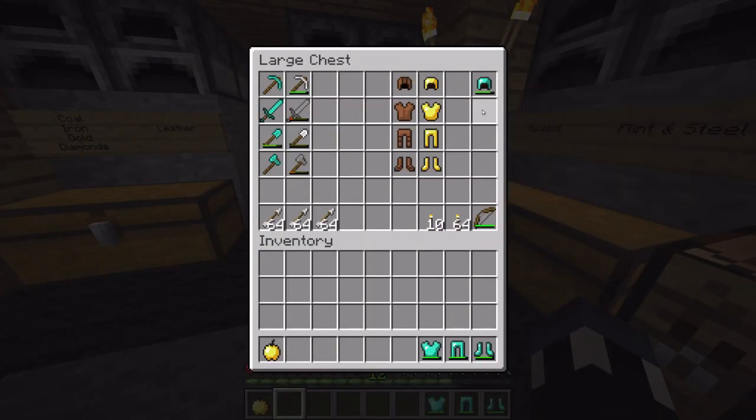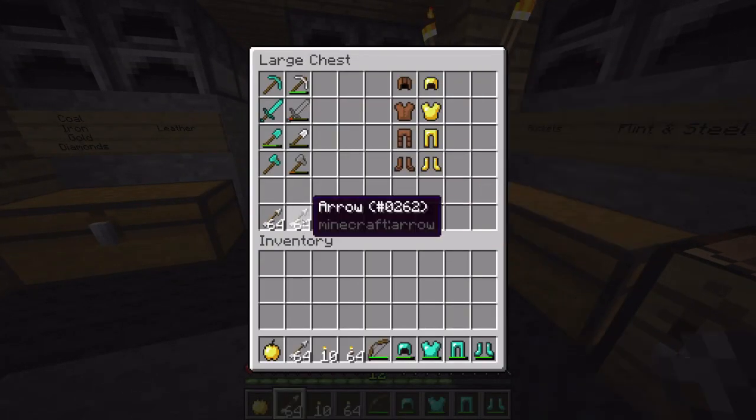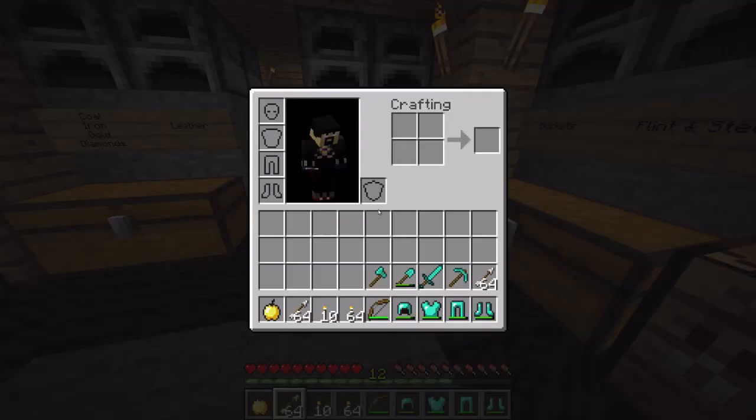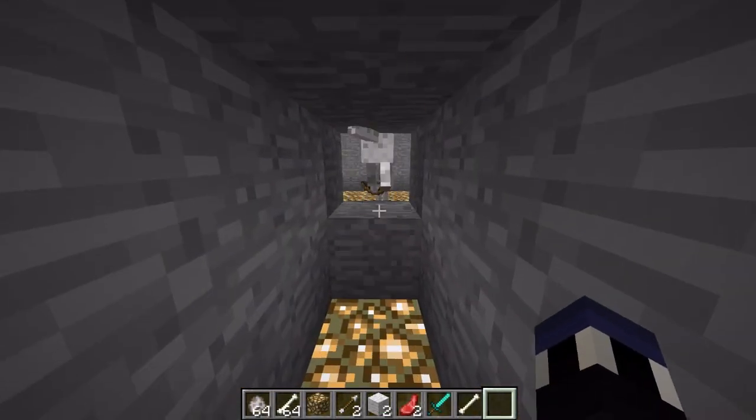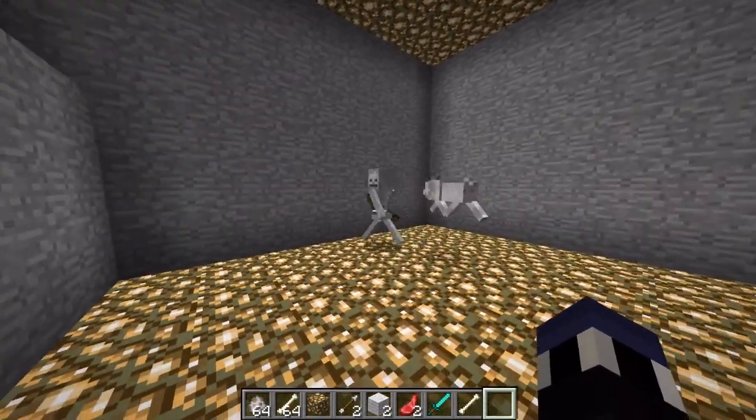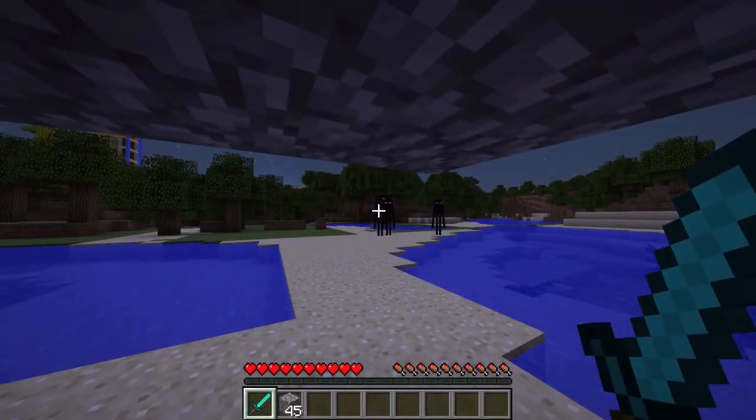Things have come a long way since Minecraft Alpha, where you had to individually pick up each stack of items you wanted to put into your inventory. There are some fairly unknown features in Minecraft that can save you quite a bit of time. So let's go ahead and check some of them out.